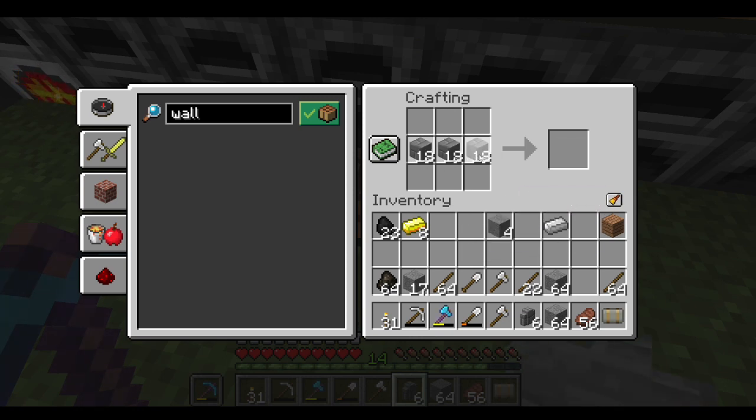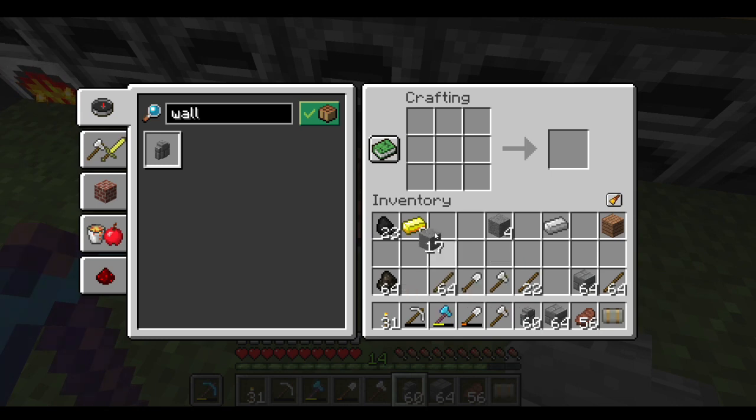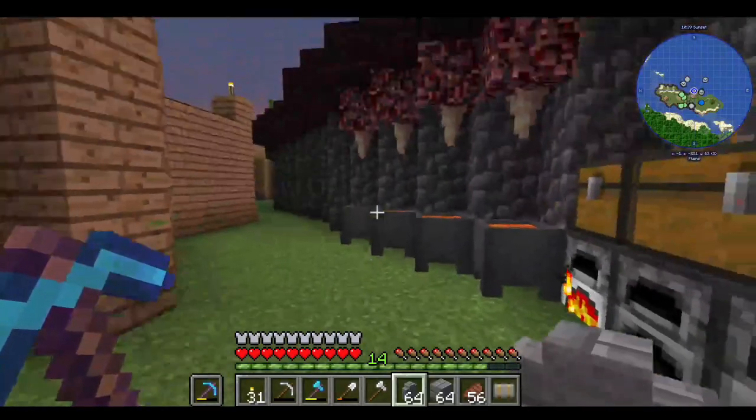So we make the stone wall like this. There we go. Now we know. I'm gonna go ahead and make a bunch because we need a bunch. Break this down as well. There we go. Give me the wall. Alright, now let's get up there.